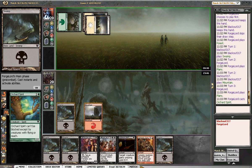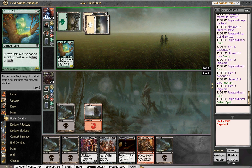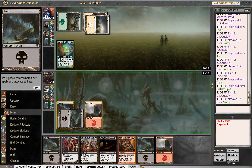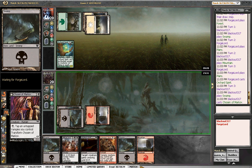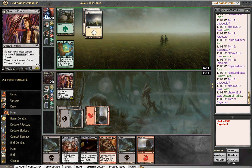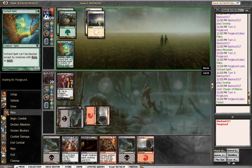We have a pretty good mid-game. We'll just play out Chosen of Markov here. We're not going to get flipping with it anytime soon, but it's still a solid creature once we get some more vampires in the mix. We boarded in the Rolling Temblor for times like when we can't deal with a bunch of little creatures, which seems like his deck has.